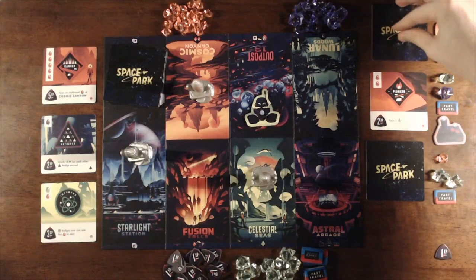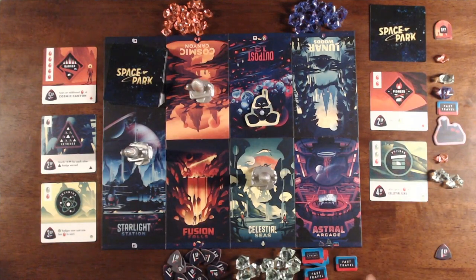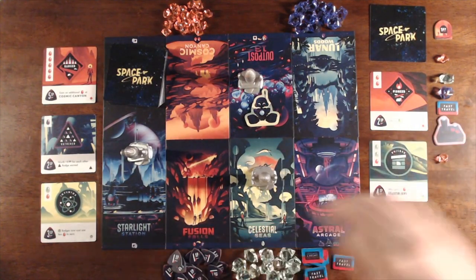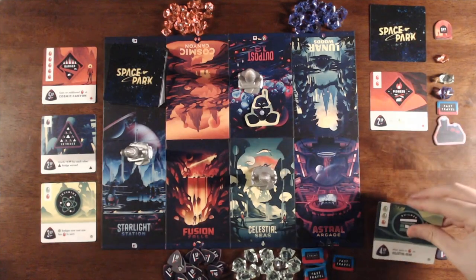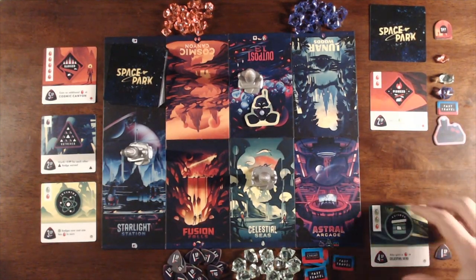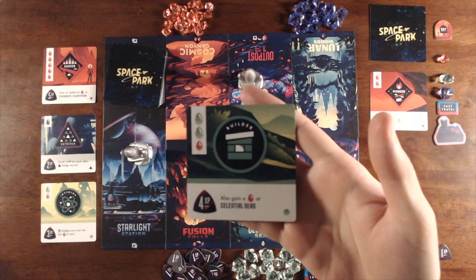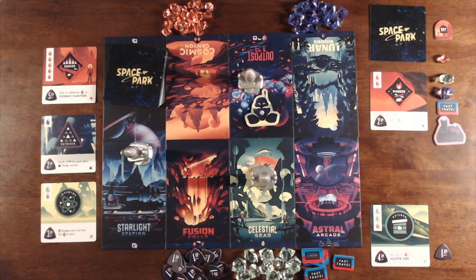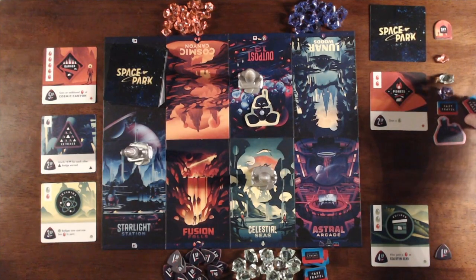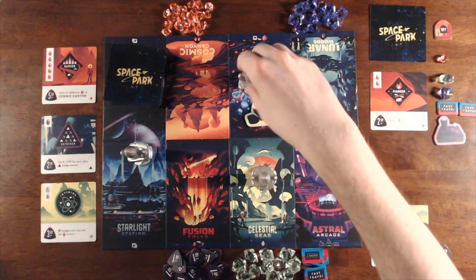It's Player Two's turn, and they finally have enough crystals to earn the badge in their hand. But the problem is there's no rocket on Outpost 13, so they're going to spend their fast travel pass to advance the rocket that's on Cosmic Canyon so that they can visit Outpost 13 and earn their badge. The badge costs two Sea Crystals and one Sun Crystal. This badge gives Player Two the benefit of gaining an additional Sun Crystal whenever they visit Celestial Seas for the rest of the game. Because Player Two visited a destination that Scout is occupying, the player with the controller — Player One — chooses to gain an additional fast travel pass, so now they have two. Finally, the rocket advances from Outpost 13 to Lunar Woods.